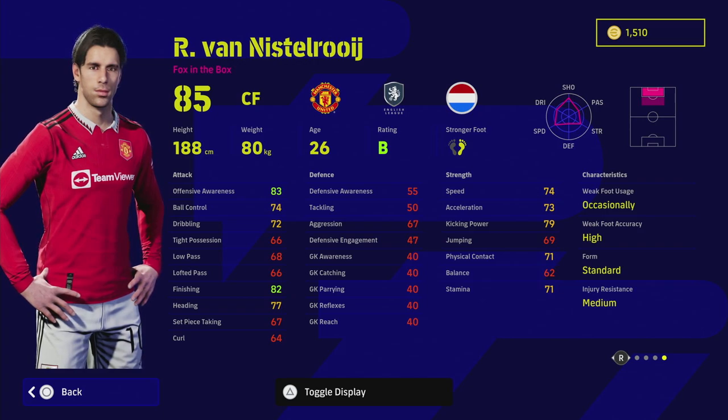Van Nistelrooy — I see a lot of people use him and I don't question why. He has Standard Form, which I think is just crazy — probably to do with injuries — but I definitely think he should have Unwavering Form. All these epics should be the best version of themselves. His player skills are phenomenal: Chip Shot Control, Long Range Shooting, Acrobatic Finishing, Rising Shot, First Time Shot, One Touch Pass, Low Lofted Pass, and Heading. So you've got aerial ability, acrobatic finishing, one-touch pass — you don't need really high passing skills — and Fox in the Box to make insane runs.